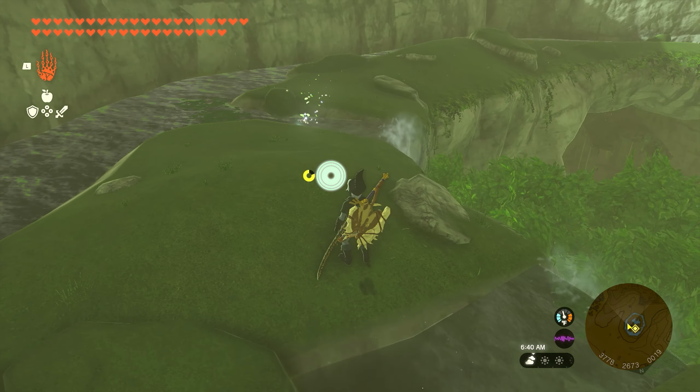For number 24, head over to the Spring of Power. There's a little circular area that goes all the way around — look for a leaf trail traveling around the circle. All you need to do is catch up to it, interact with it, and once you do, you'll get the next seed.